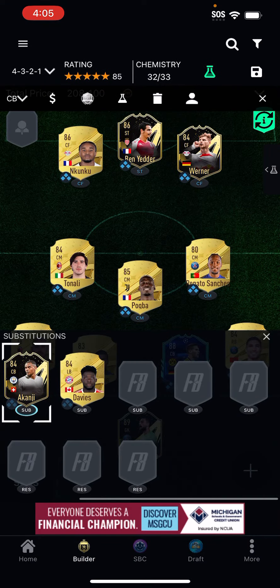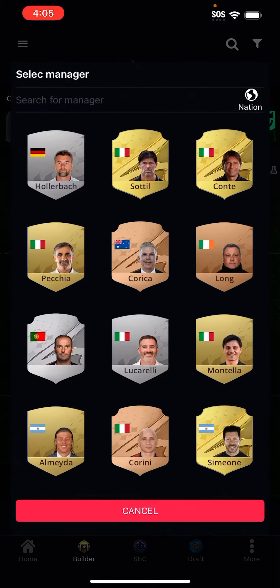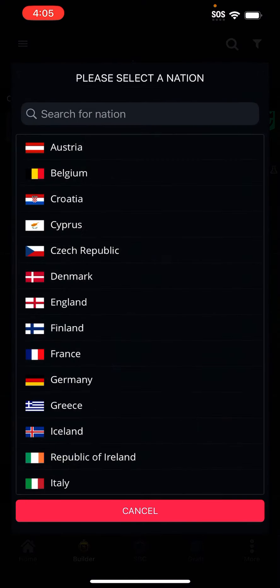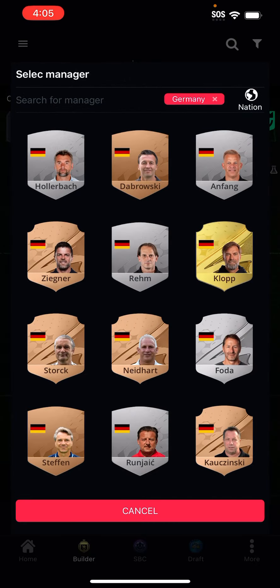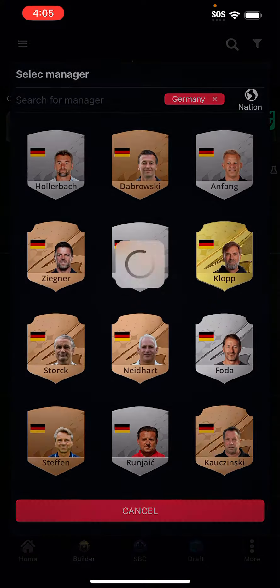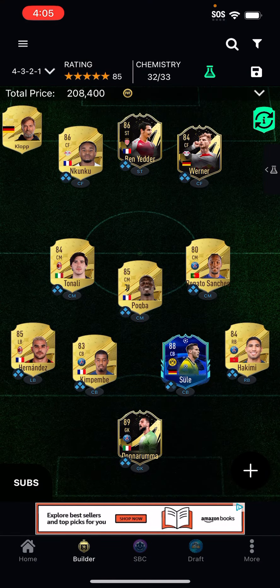You could make a bigger bench, but four players is pretty good. So who's off chemistry? It's Sule. You can just put a Germany manager — let's put Klopp. Let's see how much this team is: 208k plus subs.